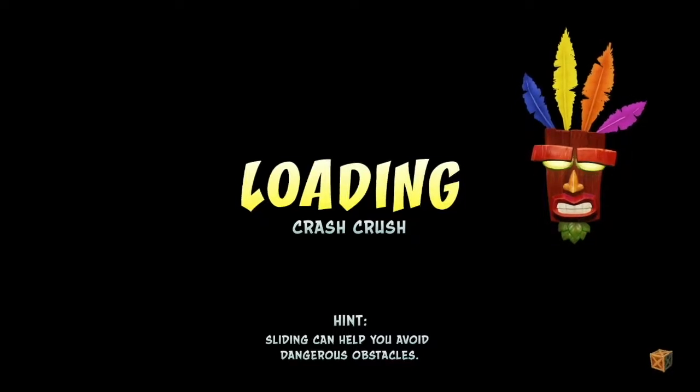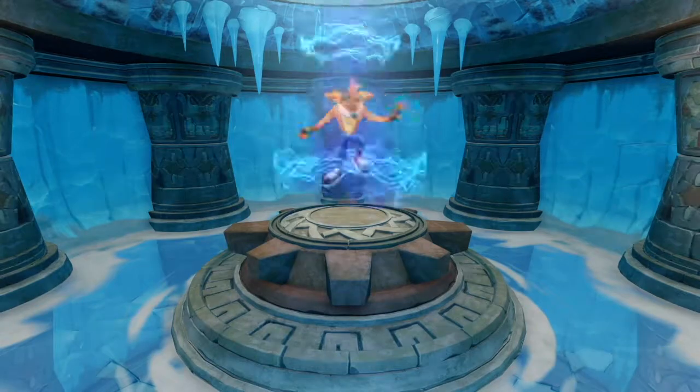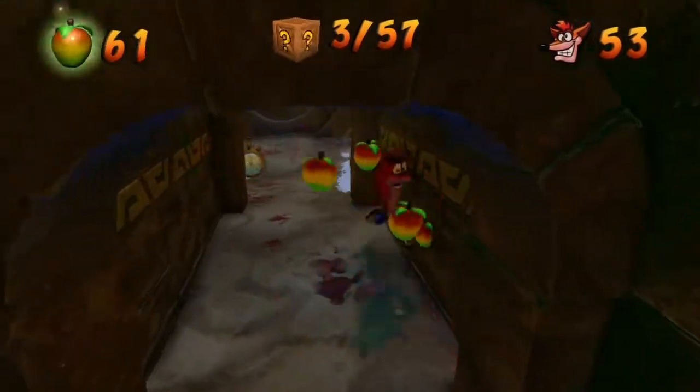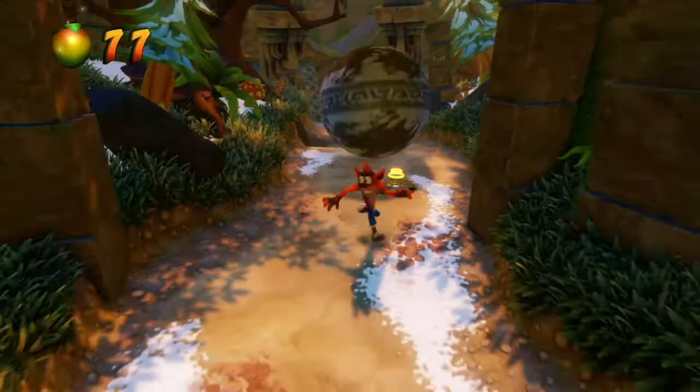Hello and welcome back to Crash Bandicoot 2 Part 15. In this episode we are resuming the Insane Trilogy as we attempt to go through Crash Crush in order to get the box gem that I got cheated out of, because the boulder jumped over one of the nitro crates. Bastard.